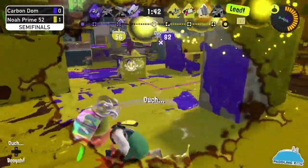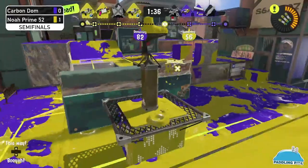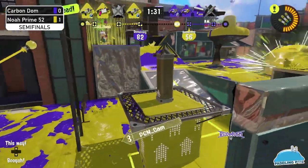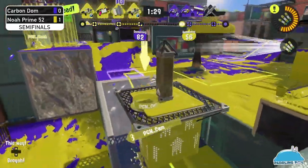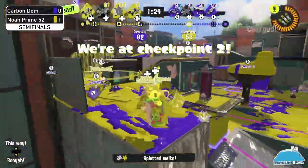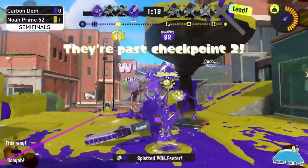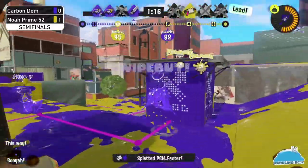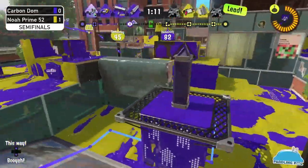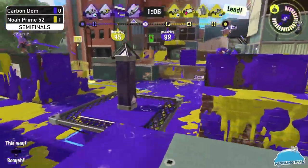Three versus two — they're in a position to push forward. The Stamper is the last one alive, and gets picked up too — a delayed wipe in favor of Noah Prime. Noah Prime is right up there with the 52, taking space and denying any defense from Carbon Dom. The tri-strike is going to keep the wound open — that's the checkpoint for Noah Prime.